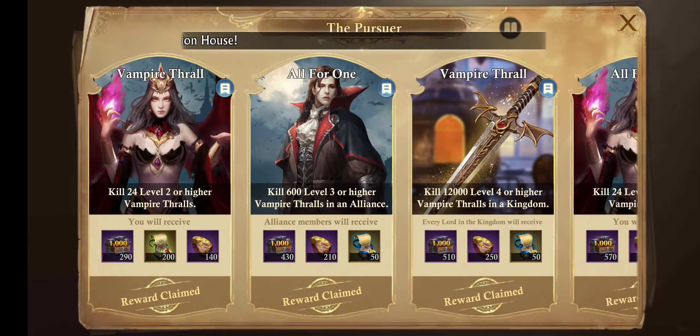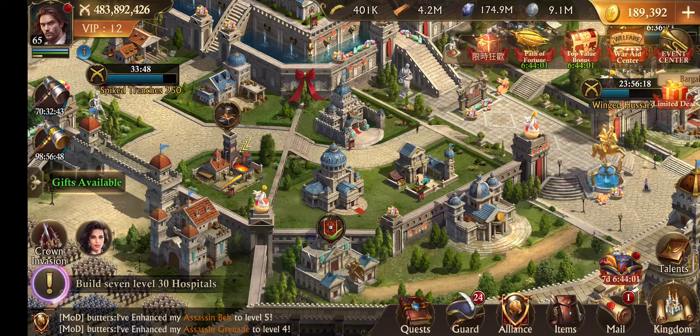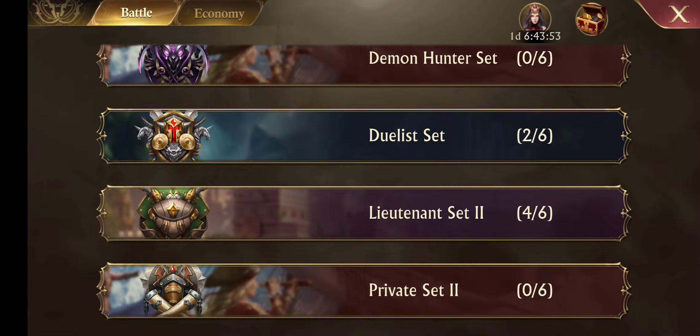It took me a few days to do it, and I know it's been a few days, so most of you probably already figured out how to work it. But if you don't, hopefully this helps. So, you just go to your armory or your forge, click on your armory.